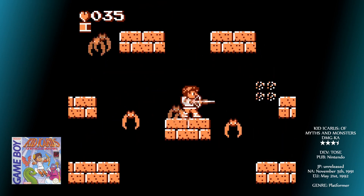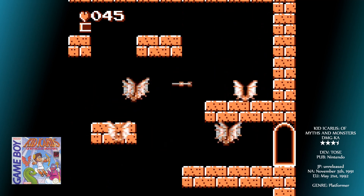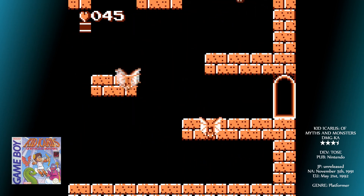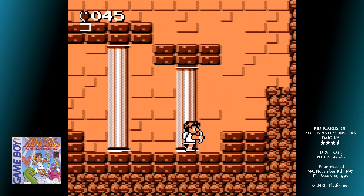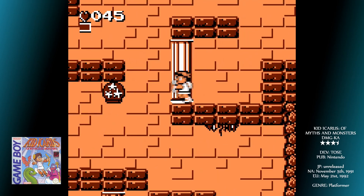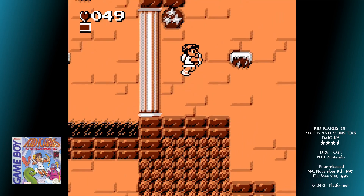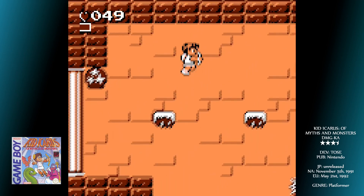The game is littered with opportunities to hurt yourself. Thankfully the fall deaths from the first game were abandoned and replaced with the chance to actually retrace your steps downwards. But enemies are relentless. Acid and spikes are all over the place, and the maze-like levels culminate in particularly fierce bosses that have a ton of HP — including a minotaur that teleports randomly around the room, and a serpent that flies all around firing projectiles at you. None of these are pushovers, but defeating them marks the end of the level and grants you one of the three sacred treasures.